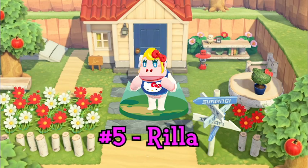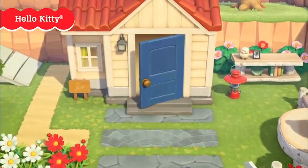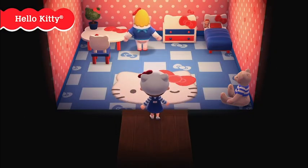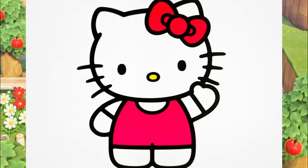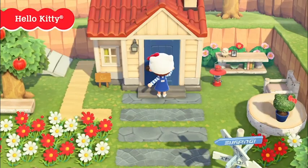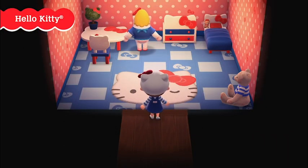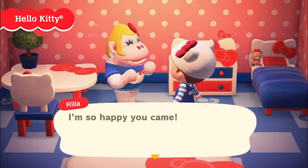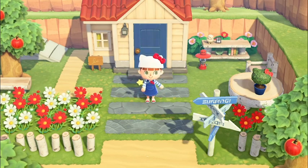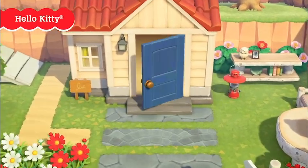Number five is Rilla. There's a big difference between number six and the rest of the villagers here — every villager from Rilla onward I really like and is at the lowest a B tier villager. Rilla is inspired by Hello Kitty, the most well-known Sanrio character — a global icon on par with the popularity of characters like Sonic and Link from Zelda. With that said, I think Rilla has a big disadvantage because she's modeled after Hello Kitty. Hello Kitty is so widely replicated that it's a little overdone and not as interesting or different.